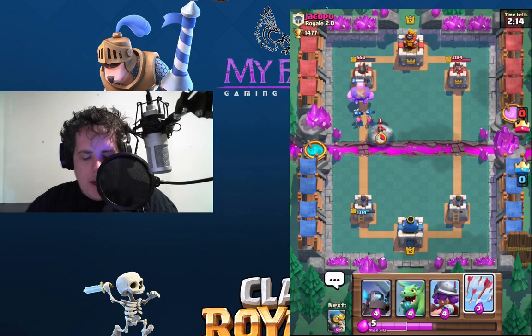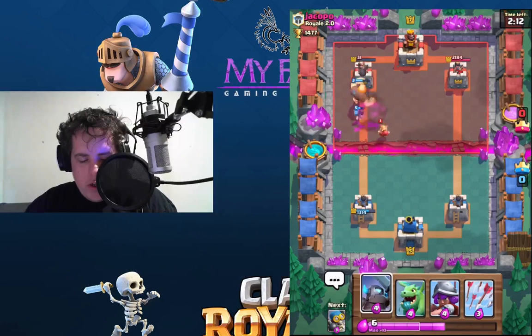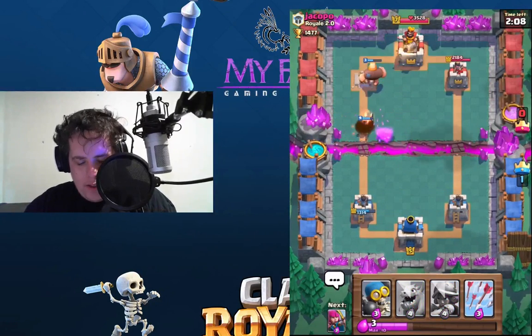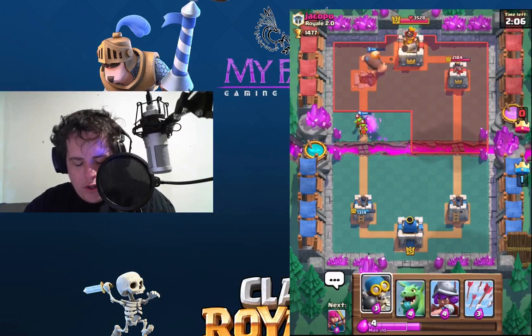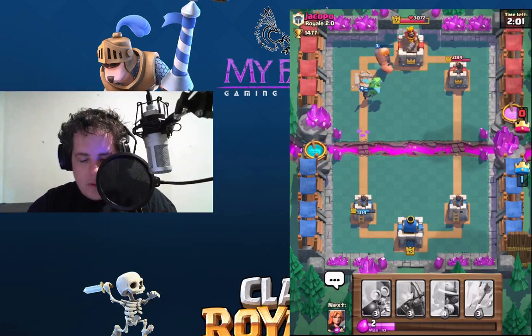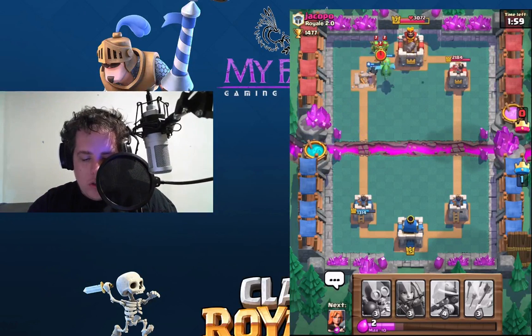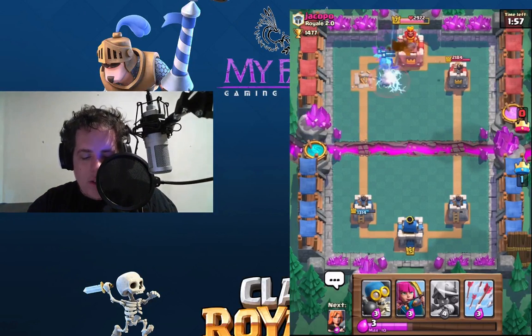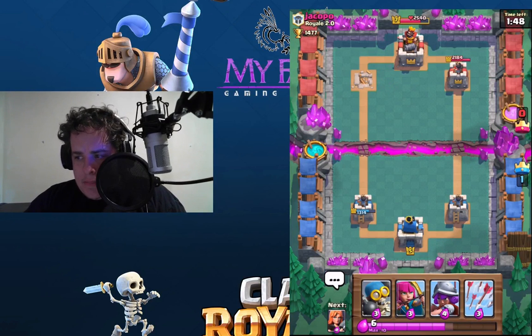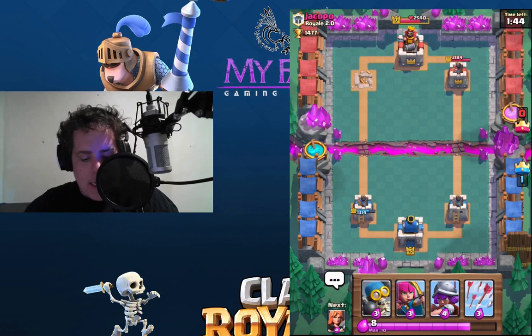Punching into his tower right now. He's going to drop a mini pekka to take out the wizard straight away. Okay, so mini pekka and the baby dragon — oh no, and they're all dead. Zap spell just froze them up and got us killed. It ain't pretty guys. Down comes a prince. I don't have anything to really stop him so I'm going to have to let him go full charge.